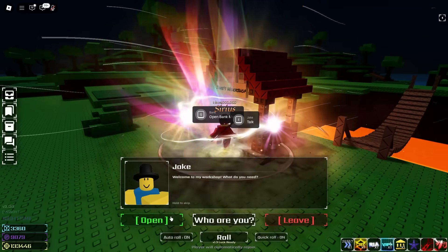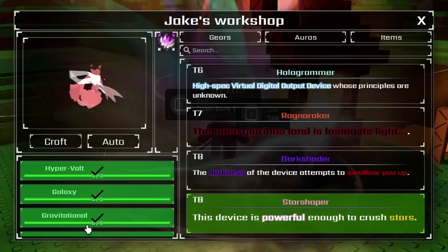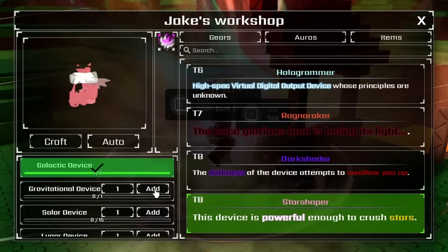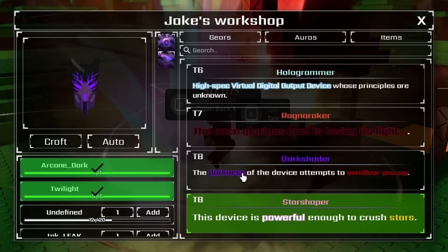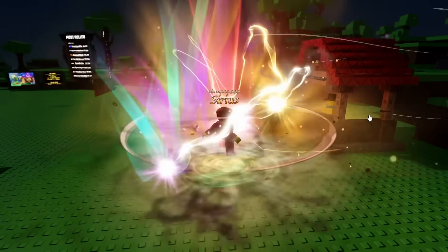Let's go to Jake's workshop because I'm pretty sure I am close. I'm two magnetics away and then I need to quickly craft these devices. Gravitational device - done. I've done the gravitational now, but wait, I don't have another left-handed glove. Have I done goofed? Did I make a mistake crafting this glove first?